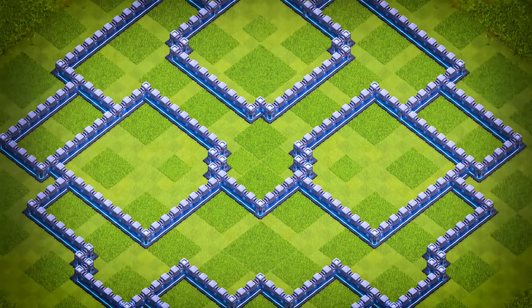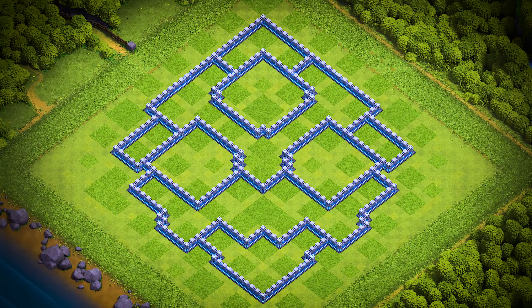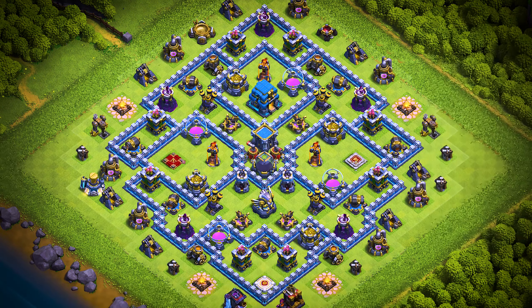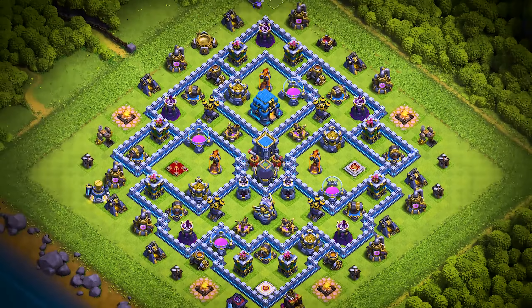TH-12 base number 5: this Town Hall 12 base design is an anti two-star trophy pushing and farming base. For clan castle troops, use one electro titan, one headhunter, and two archers.